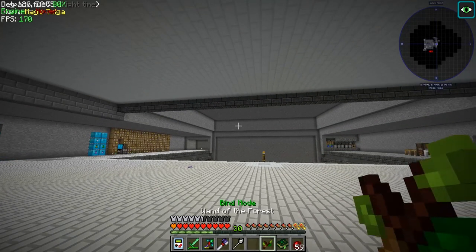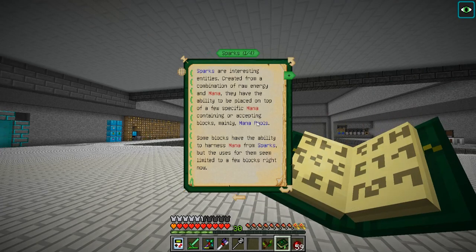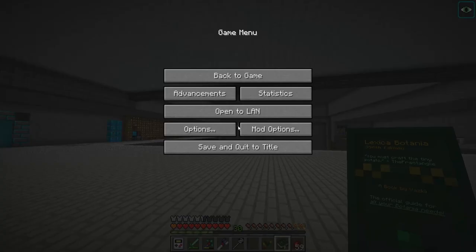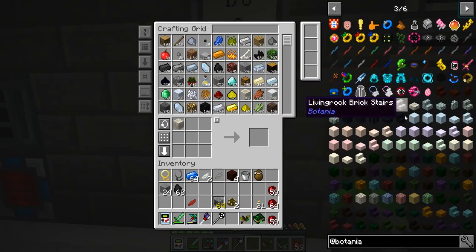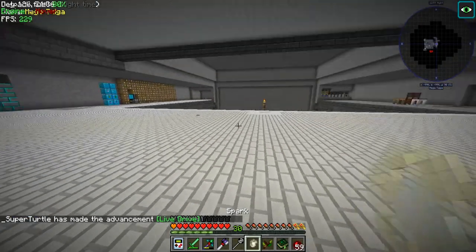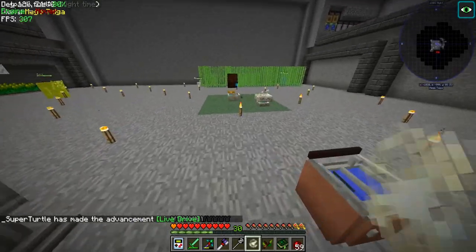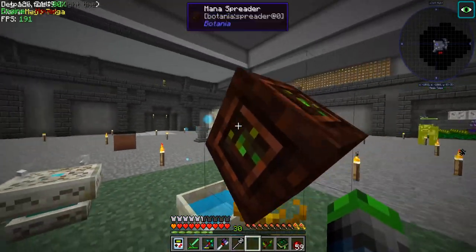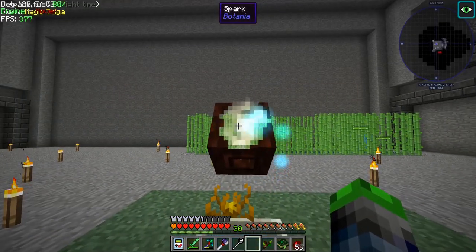There's a spark - these sparks are interesting entities created from the combination of raw energy and mana. They have the ability to be placed on top of a few specific mana-containing or mana-accepting blocks, like mana pools. Some blocks have the ability to harness mana from sparks, but the uses seem limited to a few blocks right now. We're gonna go ahead and make a spark because we can - and honestly, this is one of the coolest looking things in Botania. Check that - it's so cool, it sees right through it like it's not even there, like a green screen.